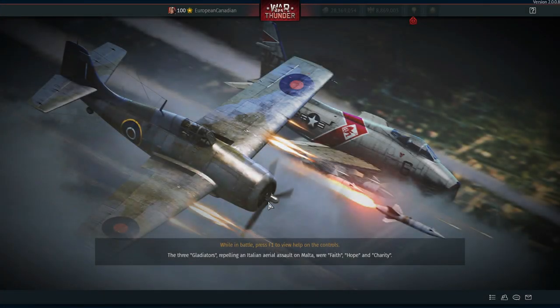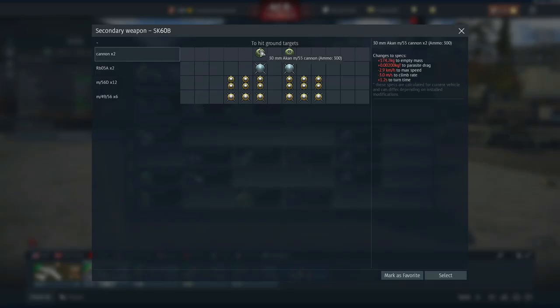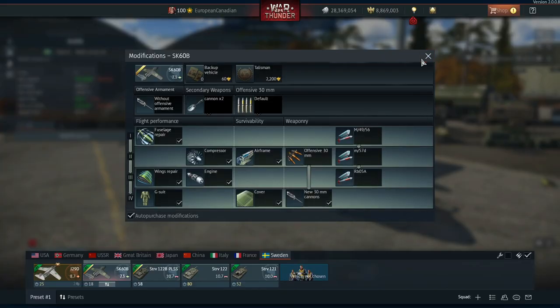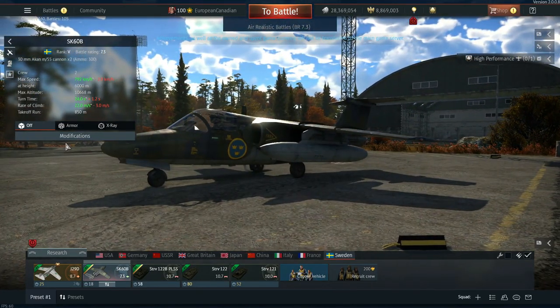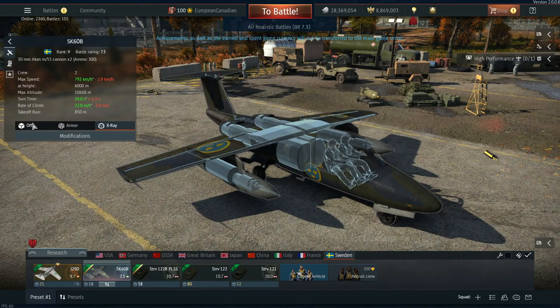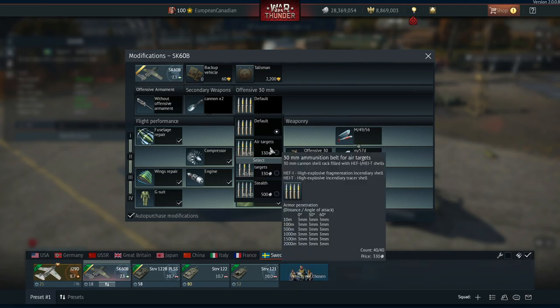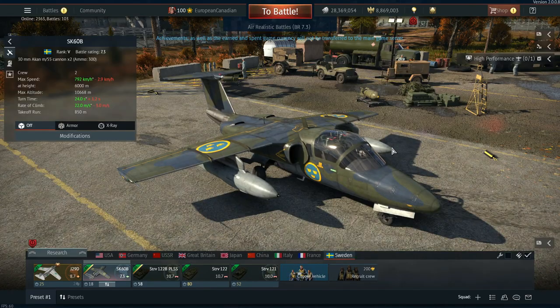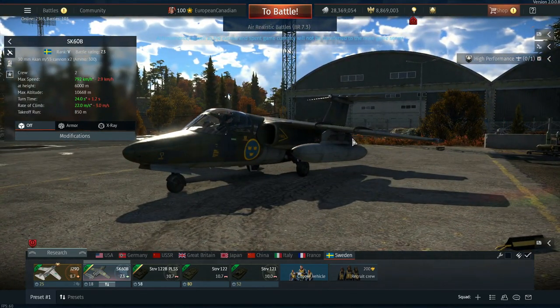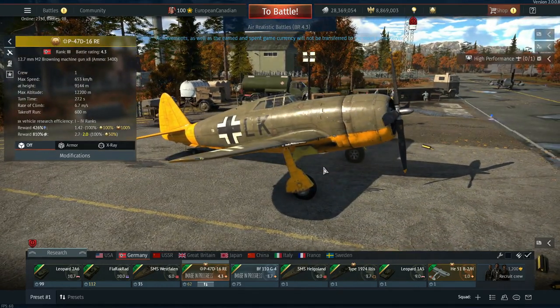The SK60B also carries two gun pods with 30mm AKAN cannons — 300 rounds each — with great belt options that will do a ton of damage. Overall a lot of these new machines are looking great, and the addition of multiple P47 variants suggests the proper German P47 may eventually arrive. Some nice vehicles, some interesting ones, and some weird and wonderful stuff.